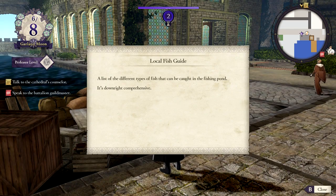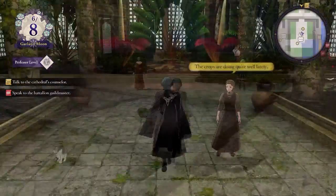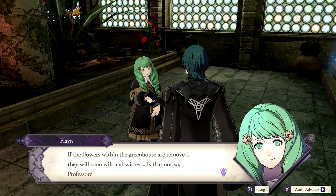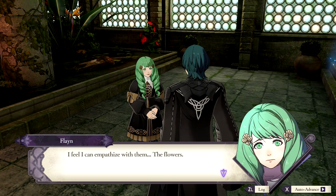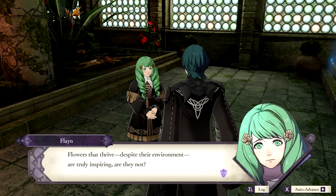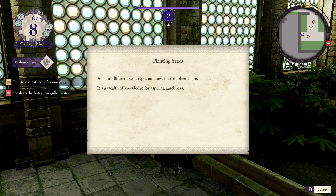There are different types of fish to be caught in the fishing pond — it's downright comprehensive. There are flames here. If the flowers within the greenhouse are removed, they will soon wilt and wither. Is that not so, Professor? I feel I can empathize with them. Flowers that thrive despite their environment are truly inspiring, are they not? There are different seed types and how best to plant them — a wealth of knowledge for aspiring gardeners.